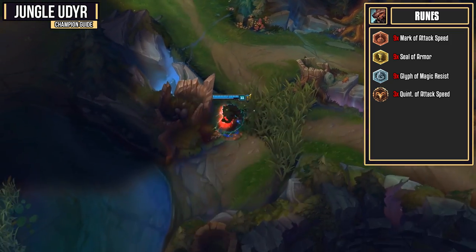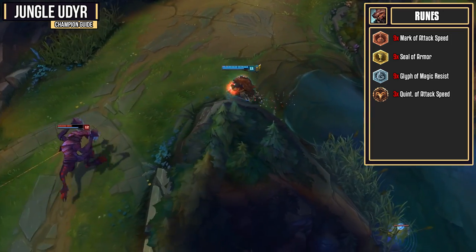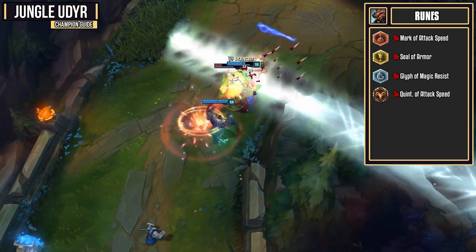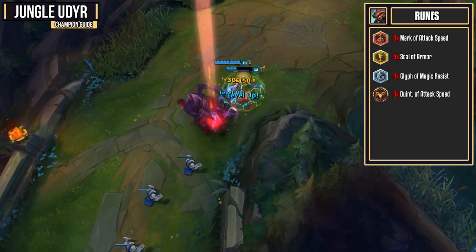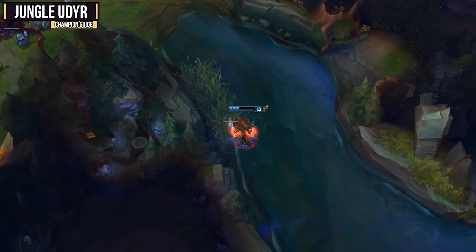Getting through the jungle is going to be incredibly easy, and whenever you get to a squishy target, you're going to absolutely shred through them with your Tiger Stance and all of this attack speed. Since we are a champion running right into the middle of fights, we pick up that armor and magic resist just to be a lot more durable, so we don't just die instantly.